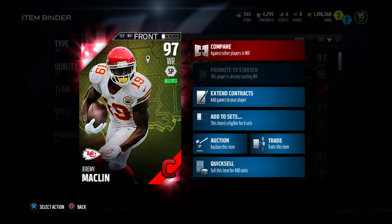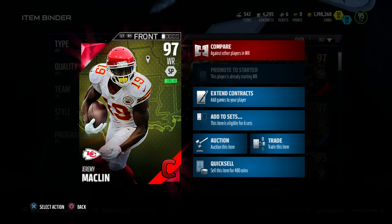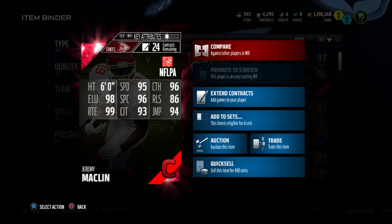Yo, what's going on my 2 family and welcome back to another video. How you guys doing? Hopefully you guys are doing great. Today I bring you guys a player review of 97 overall wide receiver Campus Heroes Edition, Jeremy Macklin. You guys been requesting it and here it is.